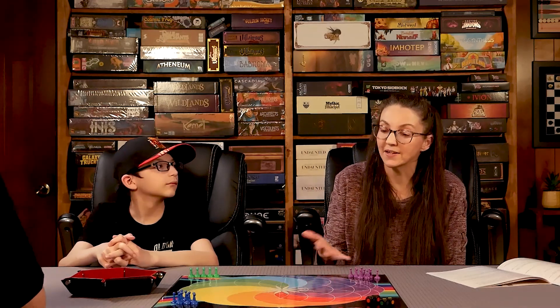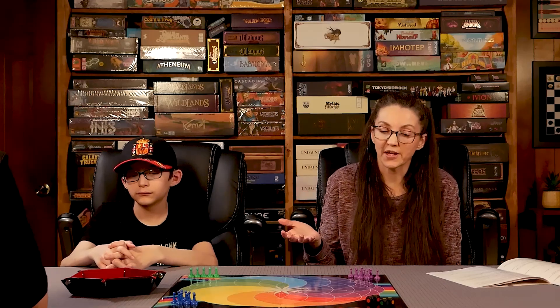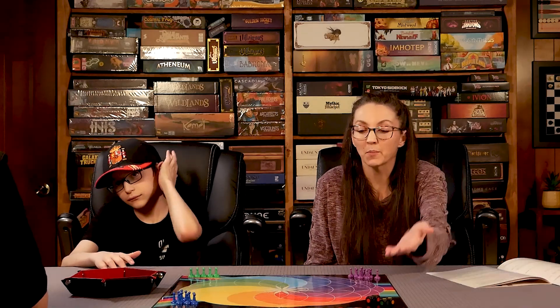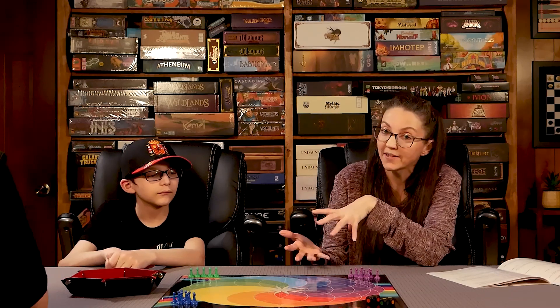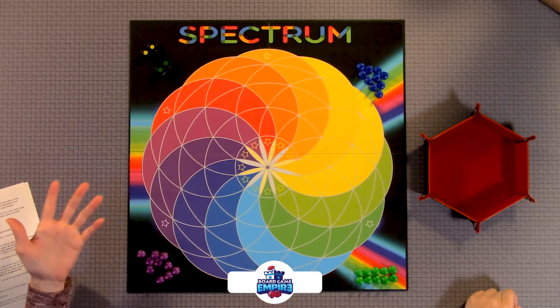To start off, this is a prototype, so it will be changing a lot. It's going to Kickstarter, and they did know a few things they would be changing — as far as the board itself, it may be smaller and it's going to be two-sided. Most likely one side will be for colorblind players, and the other side is for standard play.